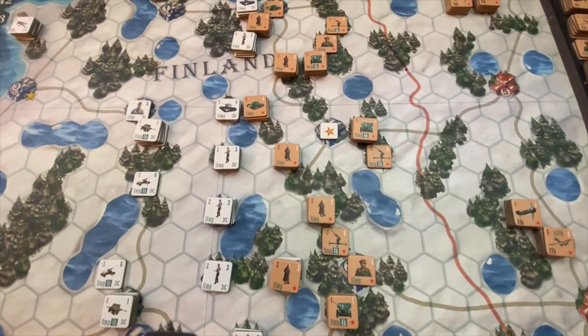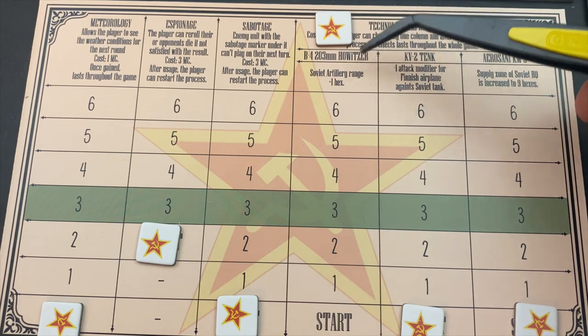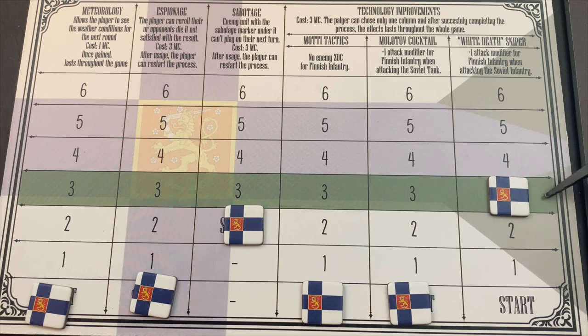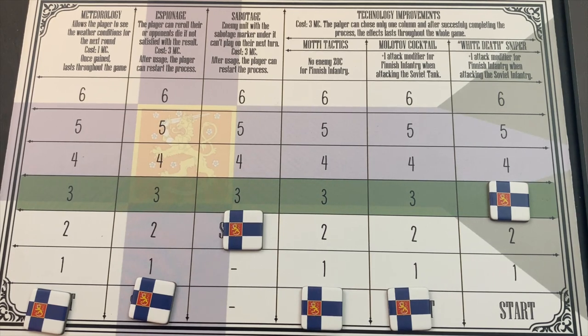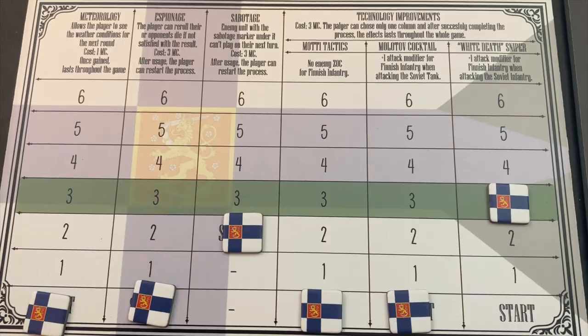Let's take a look at the technology track. The Soviets successfully used military capacity to increase the range of their B-4 203mm howitzers — Soviet artillery now has a range of five instead of four, which is significant. For the Finnish, they tried to get the White Death sniper upgrade — a plus-one attack modifier for Finnish infantry when attacking Soviet infantry — but failed this turn. They'll try again next turn. They have developed some sabotage capability, which will stop some Soviet units. Technology is going pretty well for the Soviets.